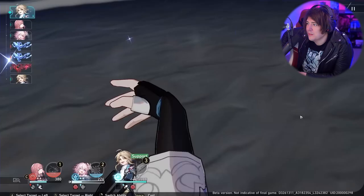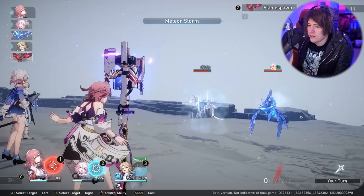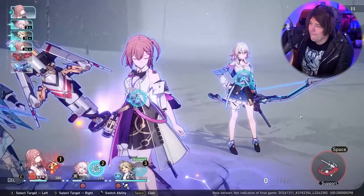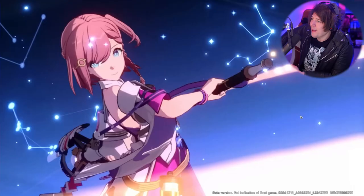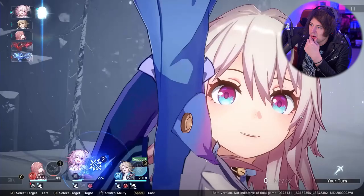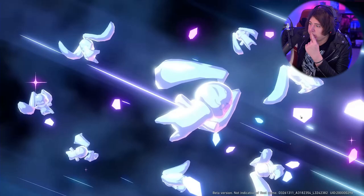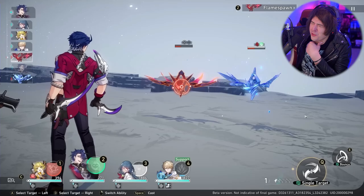Oh, we know this — this is Yanqing. Gets a crit boost, so really high crit rate — hopefully a good character. Oh, this is Asta. The stars — big flashbacks to Elena from Epic Seven. March 7th — that's her name, not doing any ides of March stuff. She's been everywhere in all the trailers. She reminds me of Serah from Final Fantasy 13-2.